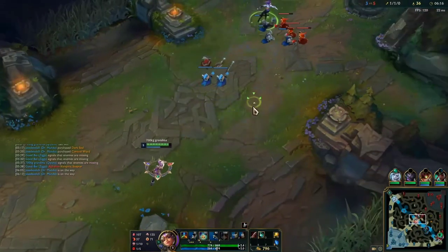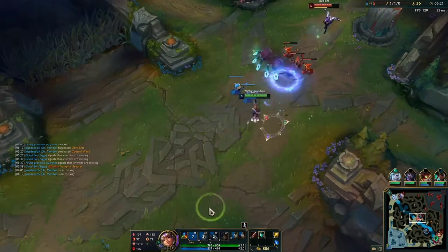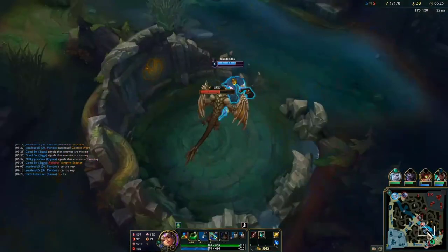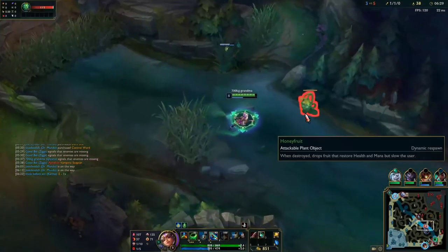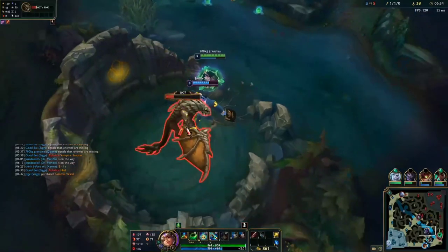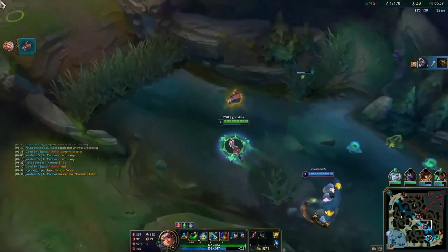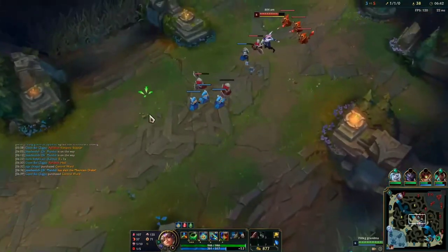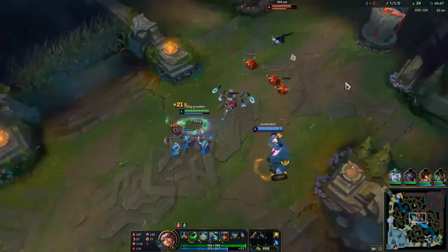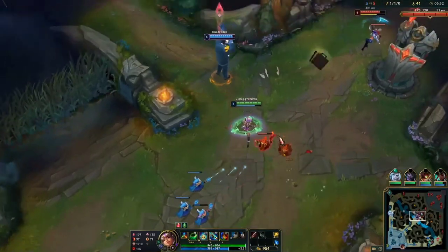She comes so I just auto into EQ out for that Electrocute proc and damage. I see my Mundo doing dragon so I'm going to shove this and path towards bot side. I also see bot lane fighting — Ziggs is one HP, they survived, it's neutral. Mundo is doing dragon but if all three of them come it could be dangerous. I'm not just wasting my priority in mid lane — I'm planning all of these things out, not shoving randomly just for the heck of it.